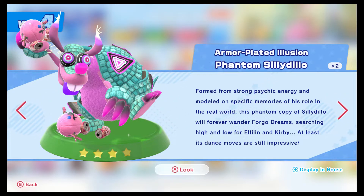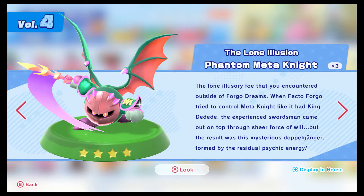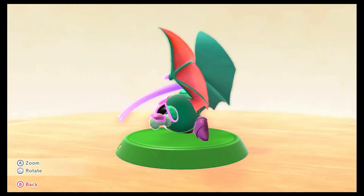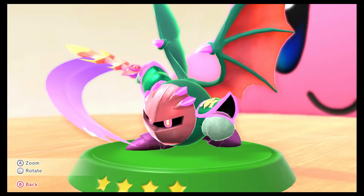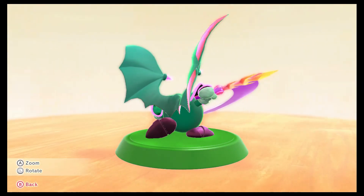Phantom Silly Dillo just wants to dance still - that's pretty much it. Phantom Madonite - the lone illusionary foe encountered outside of Forgo Dreams. When Fecto Forgo tried to control Madonite like King Dedede, the experienced swordsman came out on top through sheer force of will, but the result was this mysterious doppelganger formed by the residual psychic energy. So this is the one game where Madonite doesn't actually get possessed for once. Not a bad color scheme - very tropical. Usually Madonite and Dedede get forced into boss fights, but I guess Madonite's had enough of that.